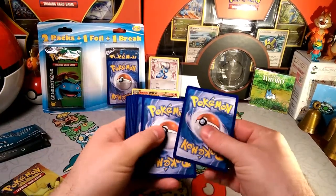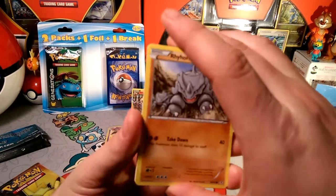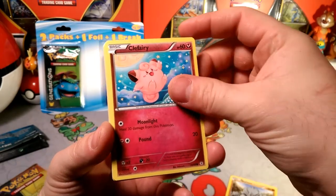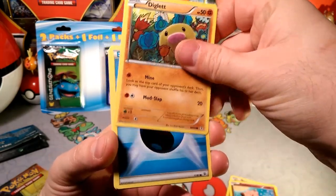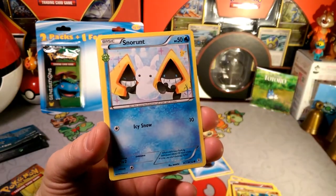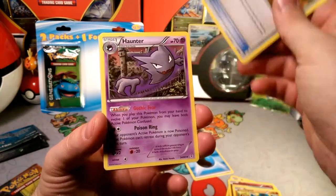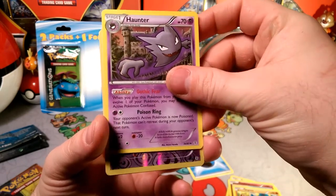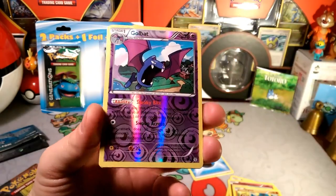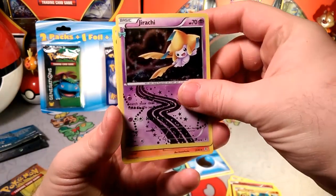Let's see what's in a Blastoise pack — three and three, that is the way Generations be. Starting with some Rhyhorn, Racing to that finish line. Clefairy in the Moonlight. Diglett — dig dig dig dig — mine a water energy. Oh my god, the most adorable Snorunt ever — that's a Radiant Collection for you. Pokeball — gotta keep that in rotation. A Haunter with that Gothic Fear reverse foil is a very nice one.